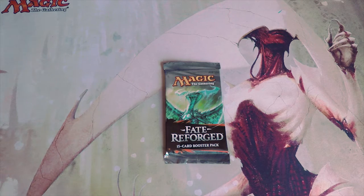Welcome to the next episode of the Crack a Pack series. Today we are opening up a pack of Fate Reforged. I actually really enjoyed this set — there are a lot of cool cards in it. Sitting at the top, of course, we have Ugin the Spirit Dragon, sitting at 60 dollars on Card Kingdom.